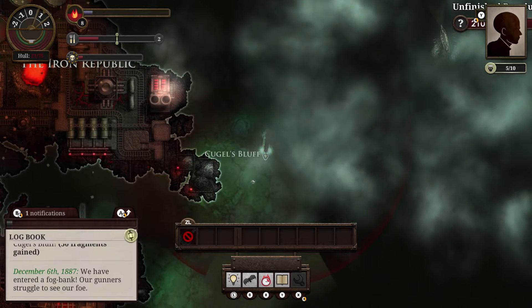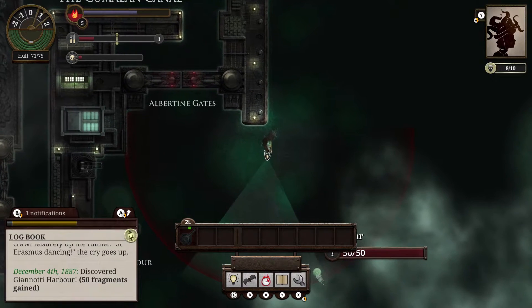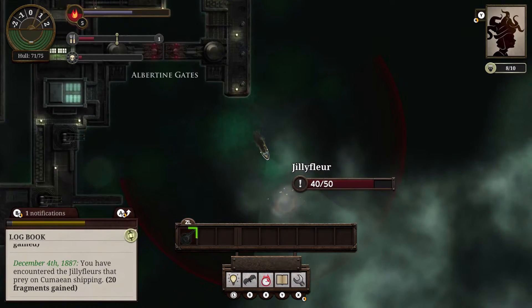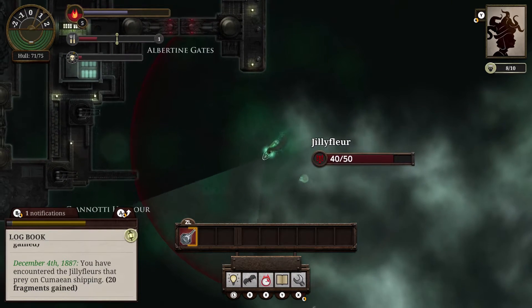Fuel and food are a necessity required for survival, and keeping enough stock can be relatively difficult, especially early on when the budget is limited. Terror is another status bar you'll need to keep an eye on, because when levels get too high, negative events start happening to your crew.